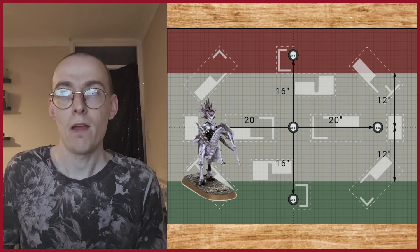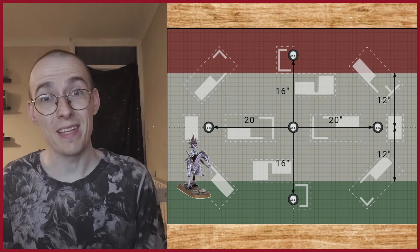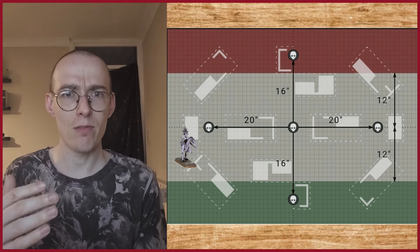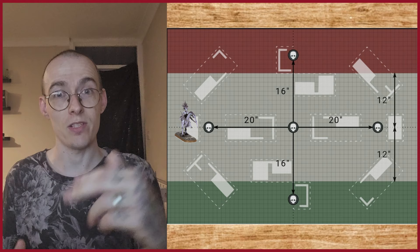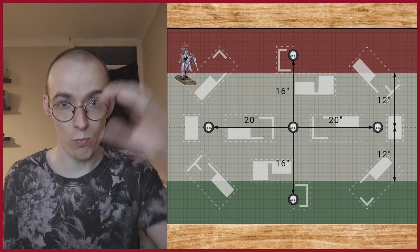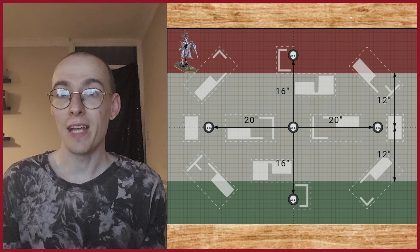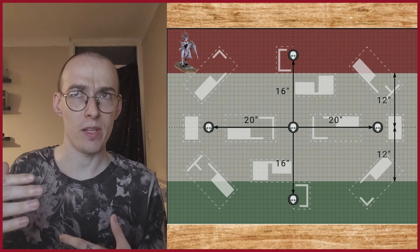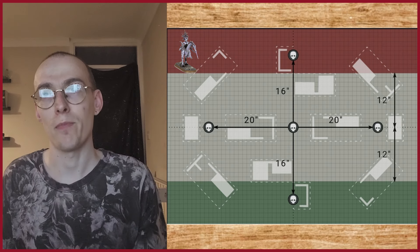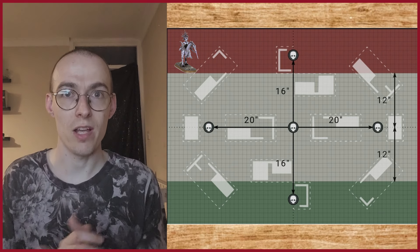The Seekers are in this list to get a potential first turn Behind Enemy Lines. They might get shot off the board, so we're going to position them at either flank. When the battle round starts they get a 9 inch scout move and then move 14 inches. You would need a 2 inch advance to get them wholly within the enemy's deployment zone — and they re-roll advance and charge rolls. So for 80 points you could be getting 3 VP right off the bat turn one, if you go first.